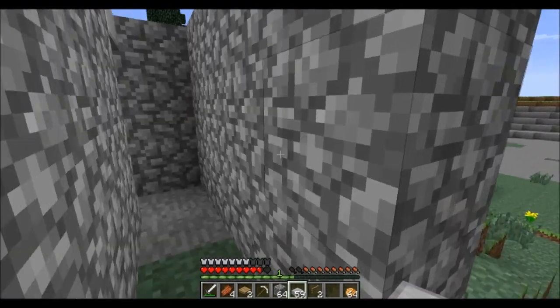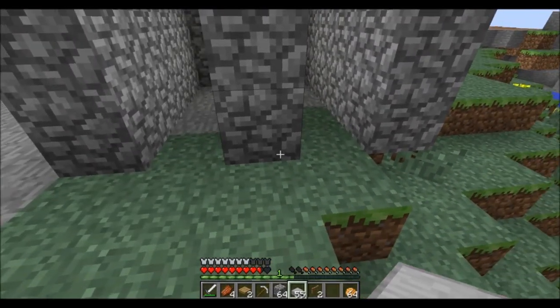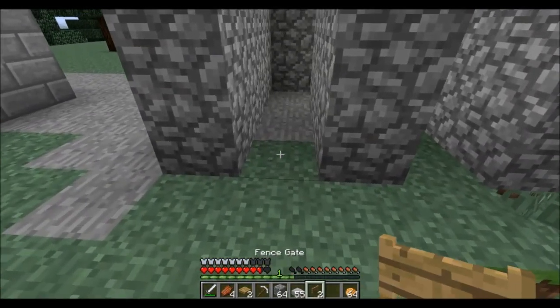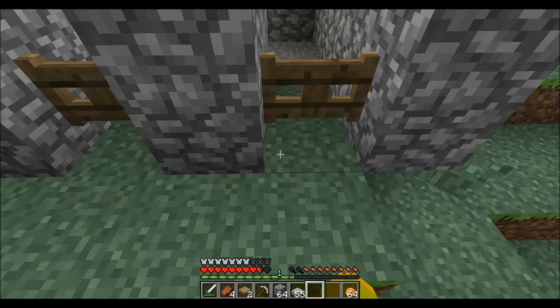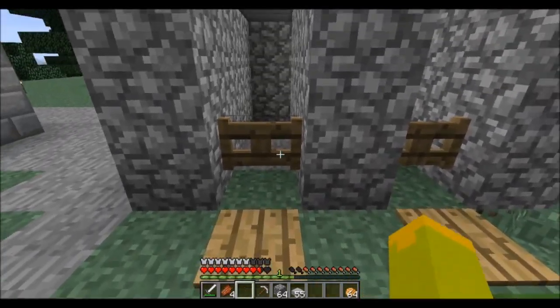These are all going to be 3 high, just because when we put in the half slabs, we want to have enough headspace. So we're putting in the half slabs to protect the zombie villager from any sunlight or sun damage they're going to get. From there, what we want to do is put our two fence gates kind of inside the first block there, and then put a pressure plate in front of each one.